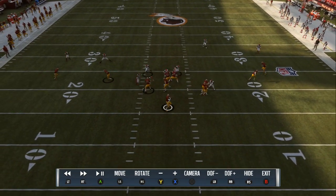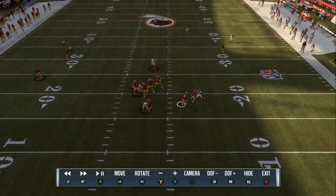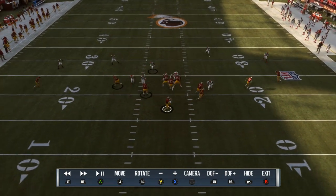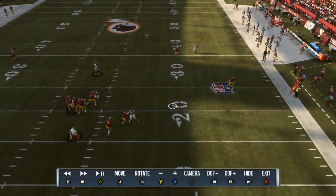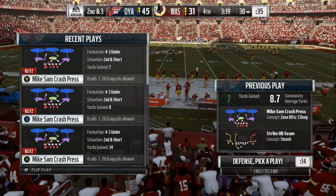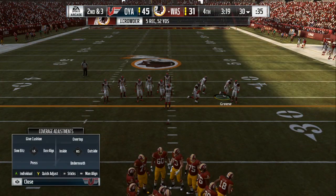Now if you are hovering and you want them to come in real fast and take away from the offensive linemen's AI, then you want to base align, show blitz, and crash away from the blitzing angle. So we're gonna flip the play, base align, show blitz — that's the first key setup.